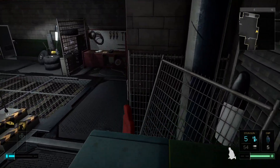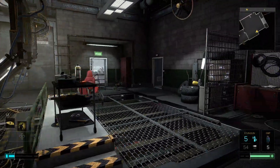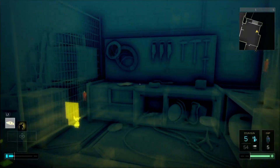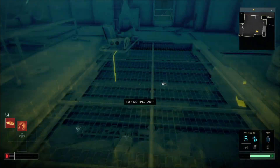I could have went down there the whole time without any hacking - I could have just went from there, but I didn't know there was a vent there. I think I thoroughly looted this dude's place. I don't see anything else. There's one piece of scrap here - crafting parts.